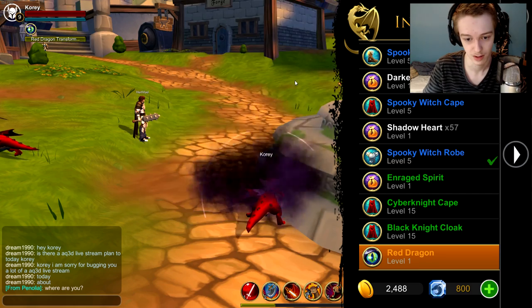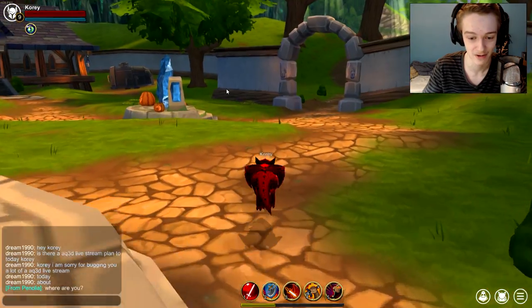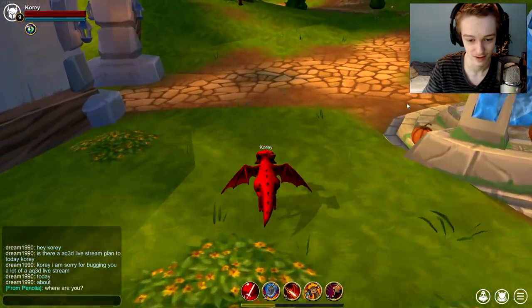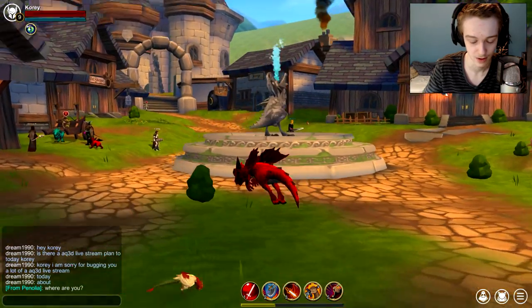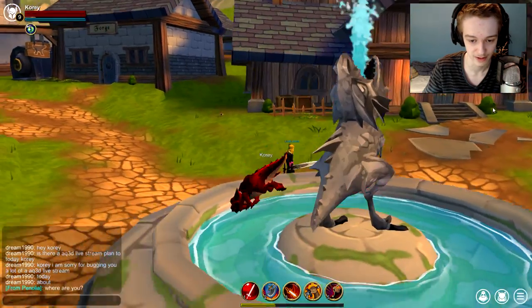We get a little animation and it turns into a dragon with a dragon noise, and we float around faster than normal speed. The jump animation is okay — this is great. You can't jump higher than normal but you can move faster, which is cool.